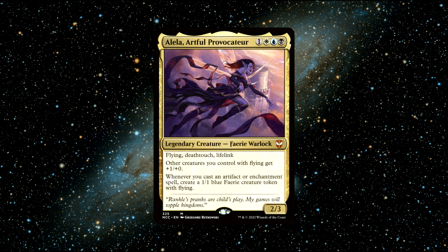Number 4. Alila, Artful Provocateur — a legendary fairy warlock creature that costs 1 black, 1 blue, 1 white, and 1 generic mana to cast. She has 2 power and 3 toughness and has Flying, Deathtouch, and Lifelink.